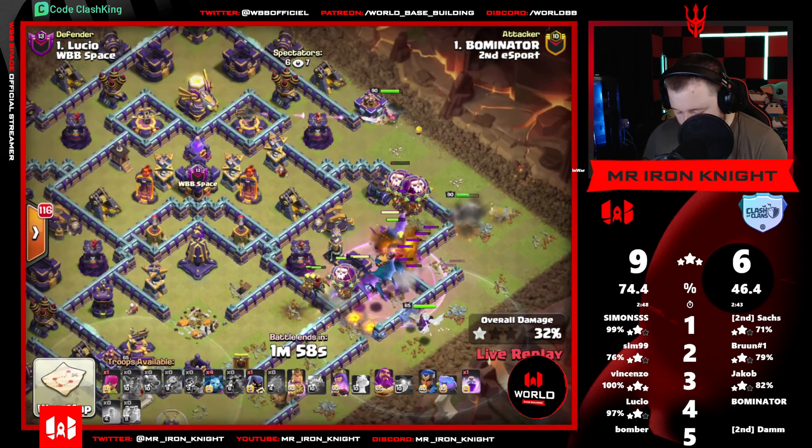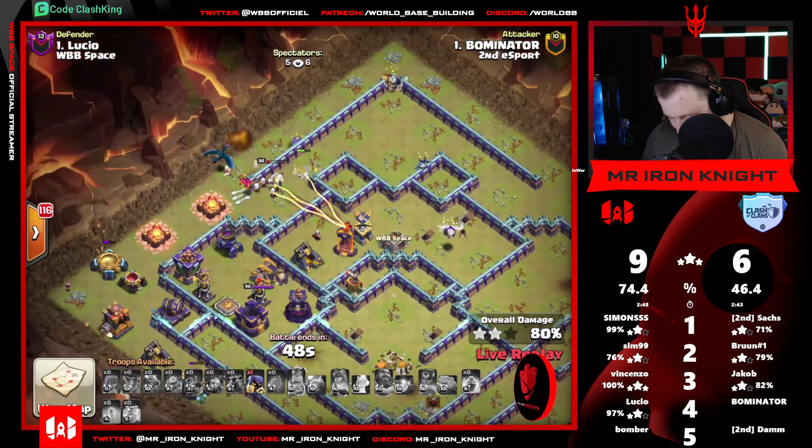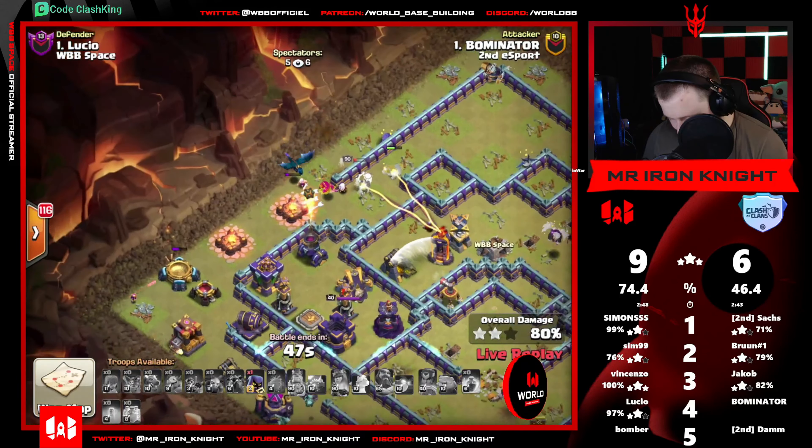Lucio - nice defense, let's go! Great defense, well done. Queen ability pops - he has headhunter, but RC is too far away. I don't give her any kind of threat. 85% - gg's, let's go Bomber!